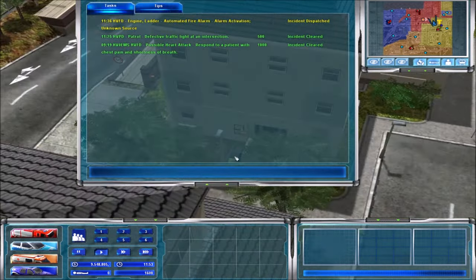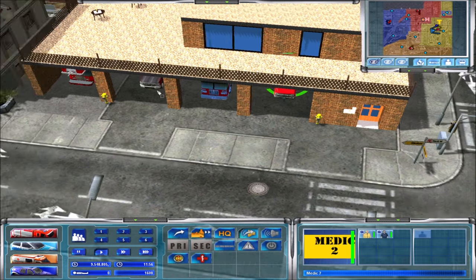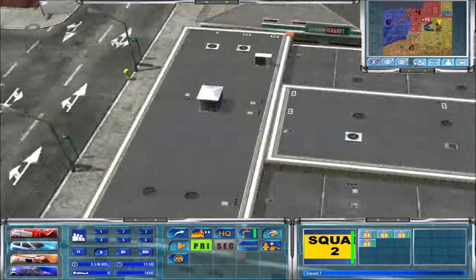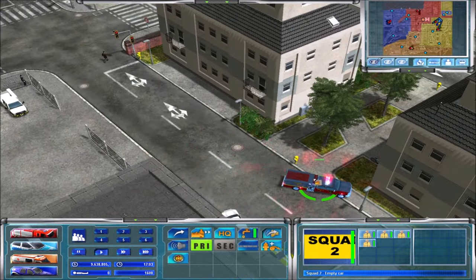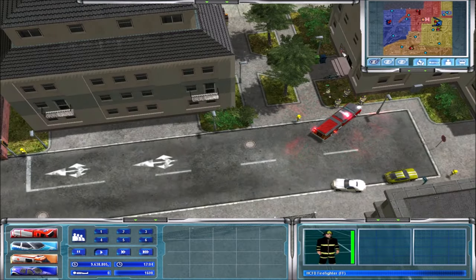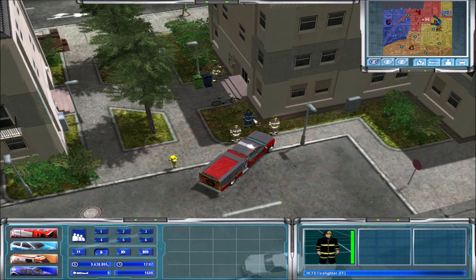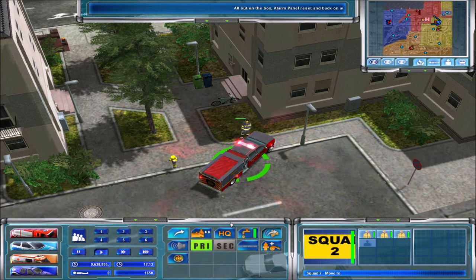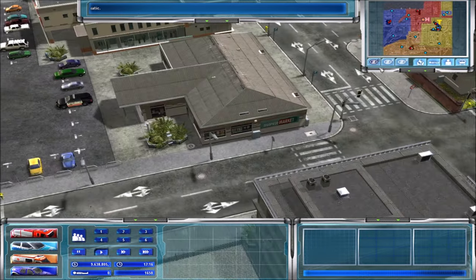Looks like we had an automated fire alarm over in District 2. We're gonna go ahead and send the squad out to it. Hopefully regular firefighters can just reset it. And they can. Okay good. That's called for the Battalion Chief — safe. No smoke, no fire. Reset the alarm. Good job, squad. Reset complete — let's see what other calls come in.